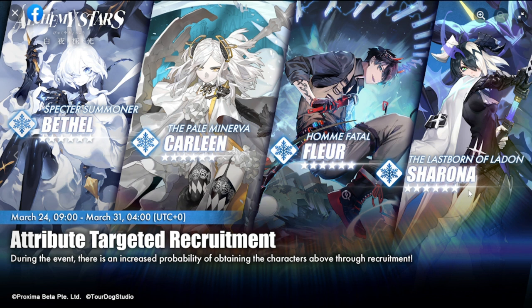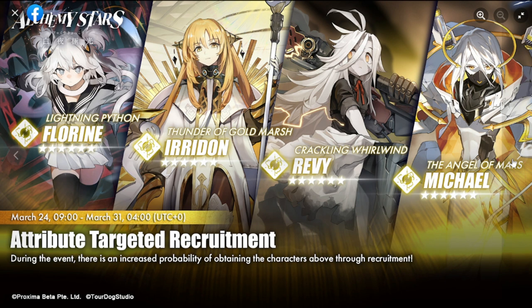Moving on to thunder: the best characters here are Michael, the best detonator for thunder, and Revi, who hits diagonally with good detonator damage. These pulls are random, but Michael and Revi are your most sought-after. The other two — Iridion, a converter and chain combo damage buffer, and Florine, a buffer for chain combo damage — are less sought after, especially since Florine recently had an event banner.